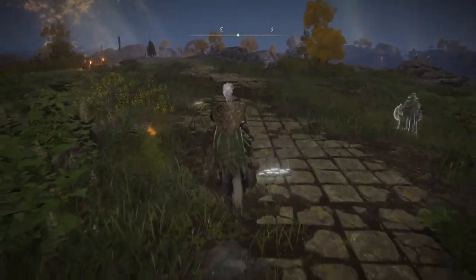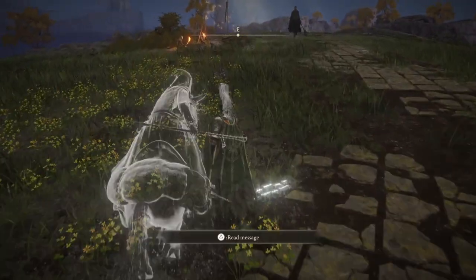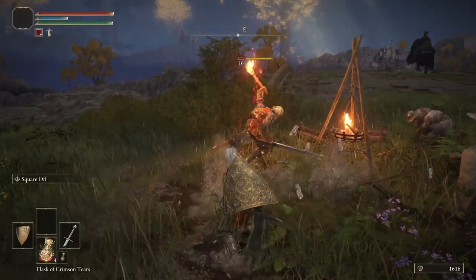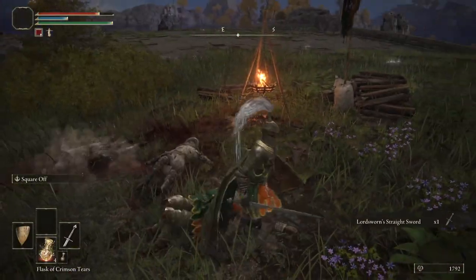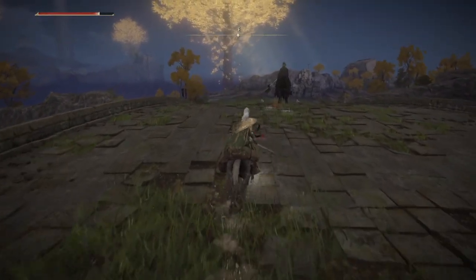We're going to clear out all these guys first — these guys too. We're going to take them out. Be sure you don't aggro him early; I did that once and it was not fun. So let's go ahead and wipe out these guys. Once you take care of them, we're going to go ahead and draw the Knight's Cavalry over here.